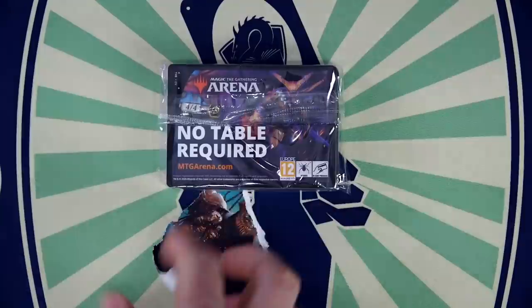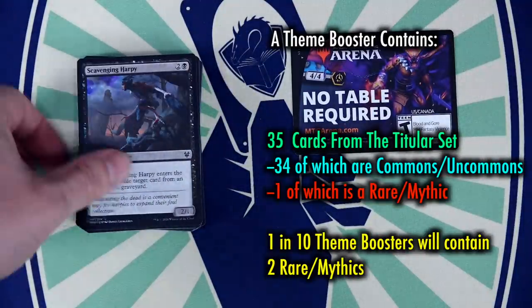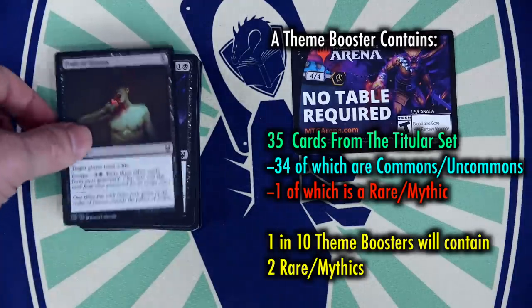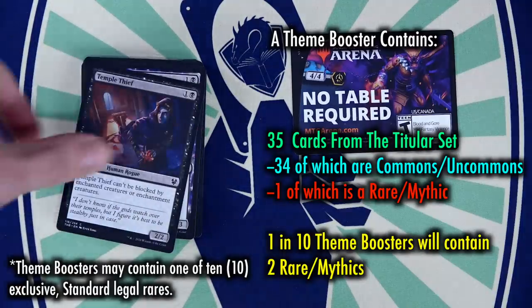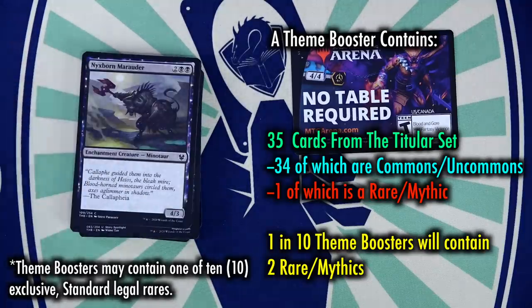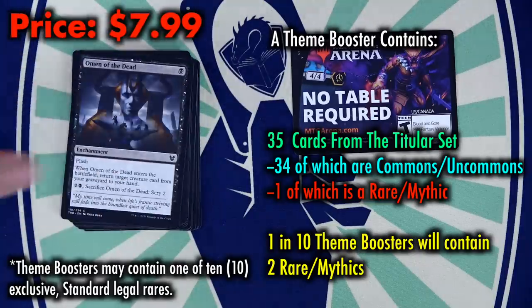A theme booster contains the following: 35 Magic the Gathering cards of the same color from the titular set. Of those 35, 34 are a varying number of commons and uncommons. Unlike a draft booster, the ratio of commons to uncommons is not set, and thus each theme booster will have a different number of commons and uncommons within it. Theme boosters contain one rare or mythic; however, one out of every ten packs will have a second rare — a one in ten chance of having 33 common and uncommon cards and two rare or mythics.